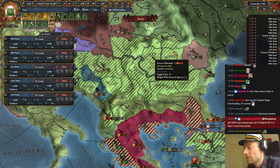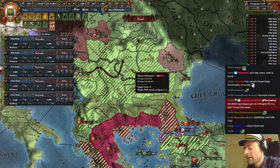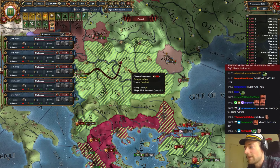Then you click on the province that you want to carpet siege. All the units move to that place and then you press V twice. That unselects the bottom two armies from the list, and then you click the next province.